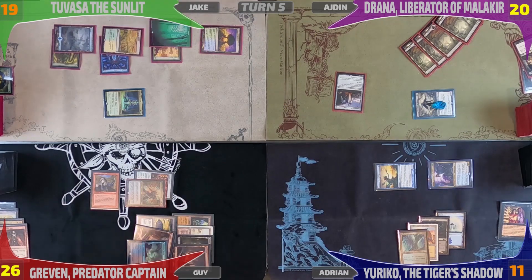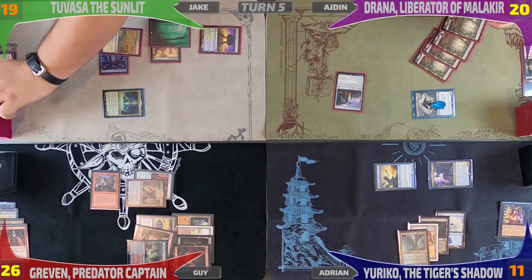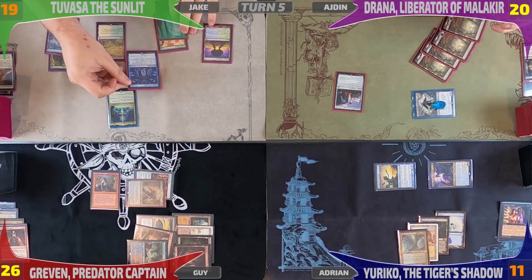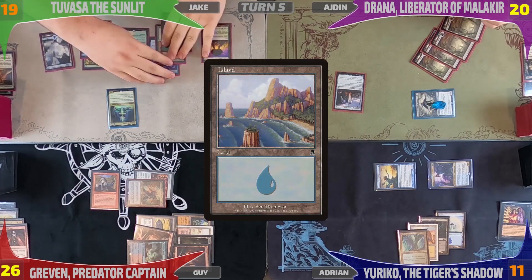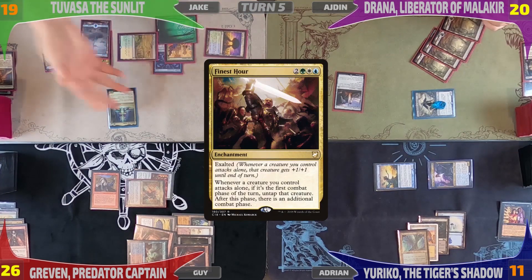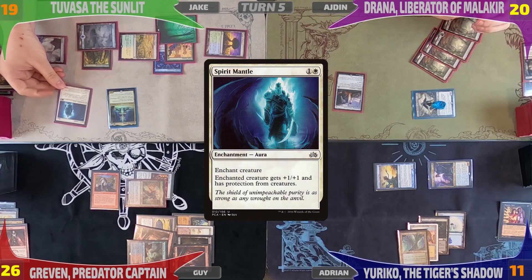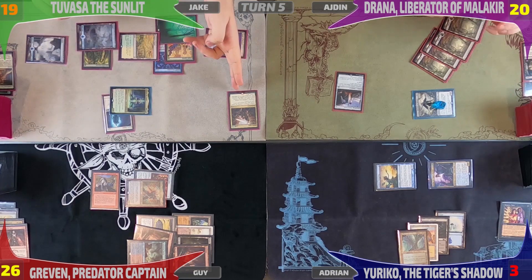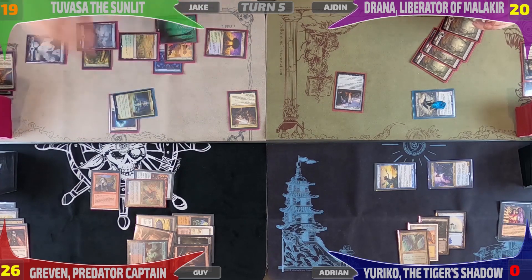Before taking his turn, Jake casts Enlightened Tutor, grabbing Finest Hour for the top of his deck. He untaps all his lands and resolves his Estrid's Invocation trigger — it leaves play and re-enters as a copy of Utopia Sprawl, which he attaches to the Forest. He draws for turn, plays an Island as land for turn, and taps five mana to cast Finest Hour, which triggers Tuvasa — he draws a card. He floats two more mana and casts Spirit Mantle, attaching it to Tuvasa. He heads into combat and hits me for eight. Then Finest Hour triggers, he untaps, goes to a second combat, and with Exalted he hits me for nine — and that takes me out of the game.